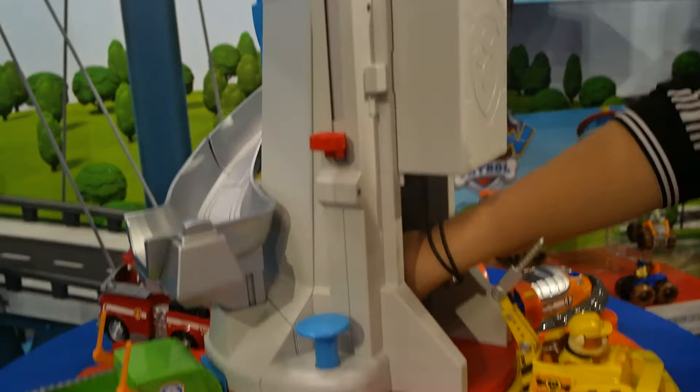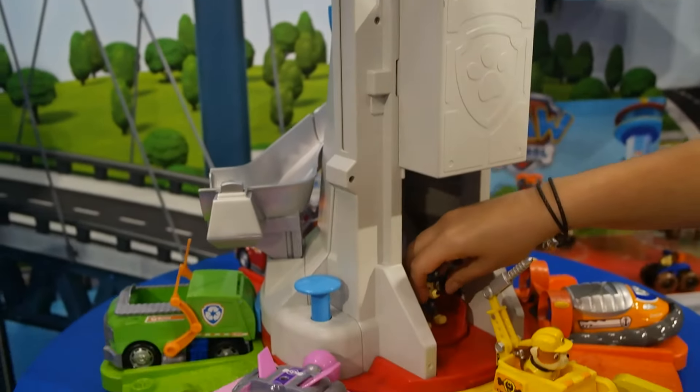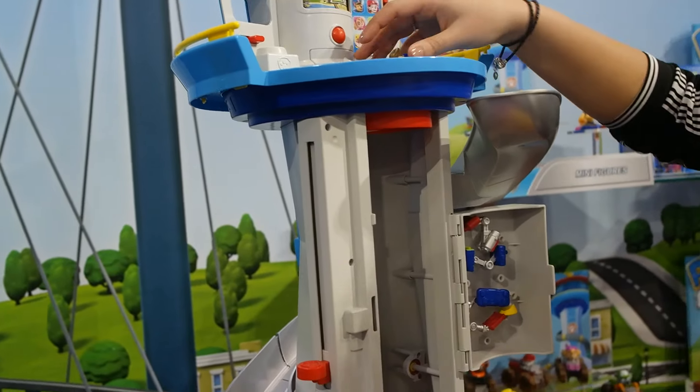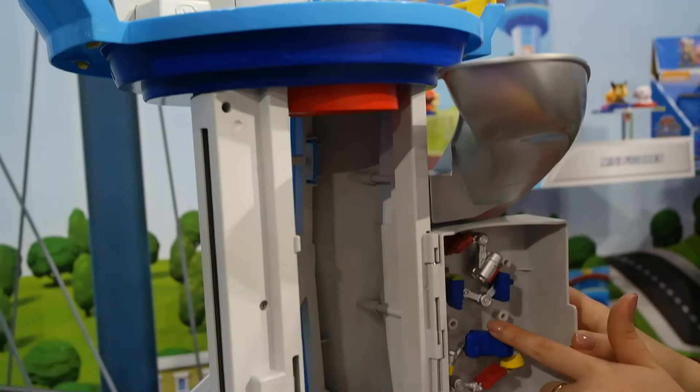It's kind of backwards here. So this is the elevator. That's pretty cool. You kind of pop stuff like that — you take the elevator up and then you can put on whatever pup pack you want.